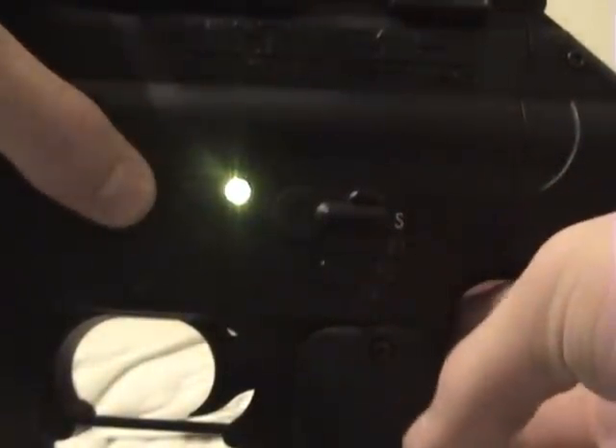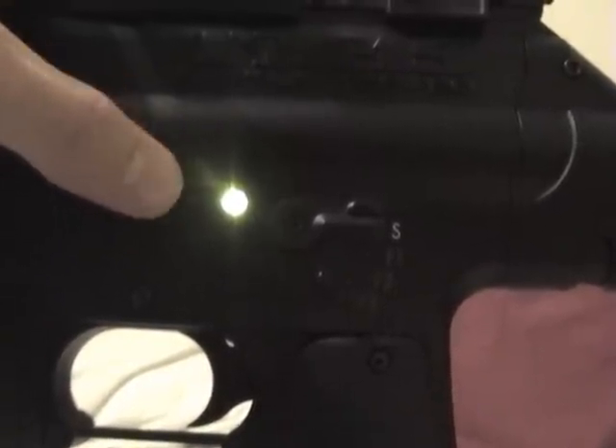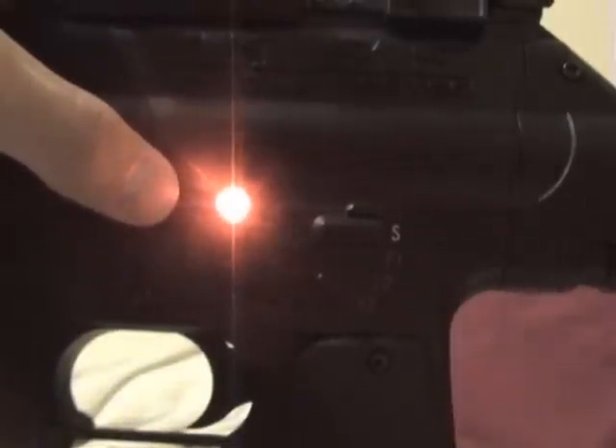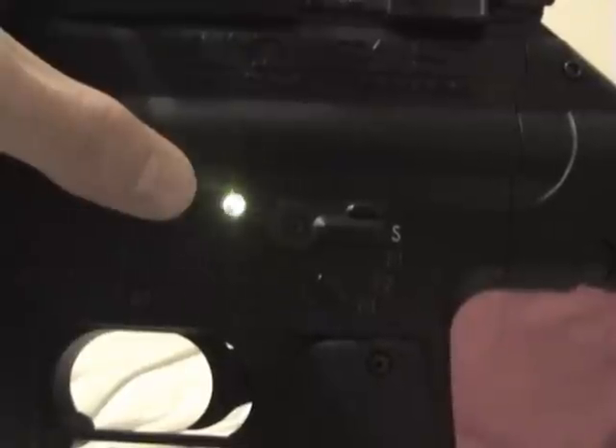You click the button to change to green, which is your BPS, otherwise known as balls per second. Then you switch to your orange one, which I believe is dwell or something like that — BIP, BIP relay maybe. Then you have the flashing one, the green flashing one, and the orange flashing one.